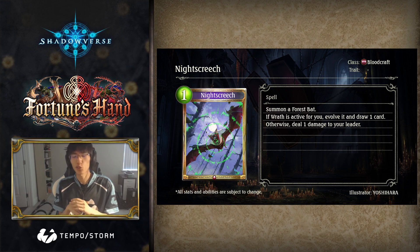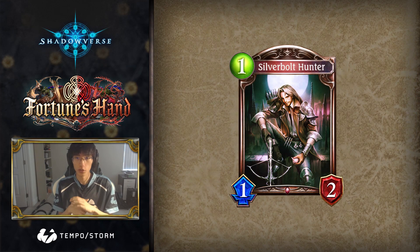Before Wrath is activated, Night Screech is a 1-cost 1-run Force Bat that deals 1 damage to your leader. Having only 1 health and no additional effect makes Night Screech significantly weaker than the 1-2 Silverbolt Hunter in the early game.